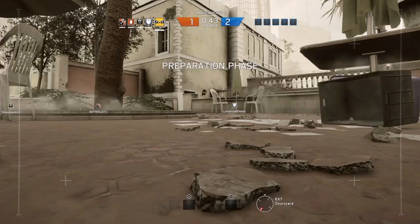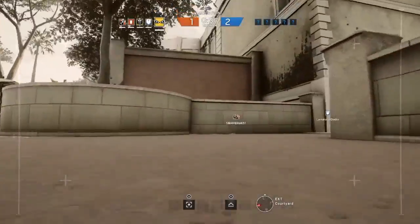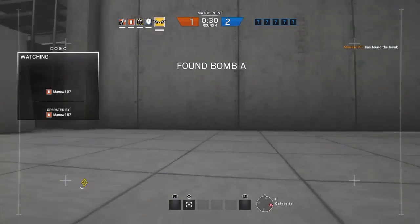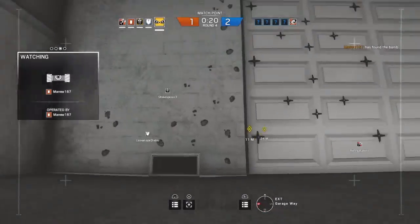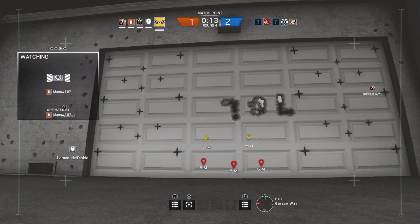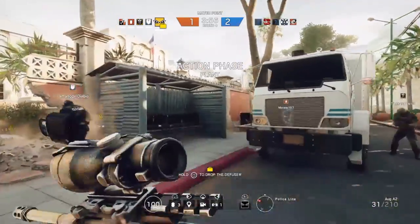We need to locate a bomb. Your drone has found a bomb. Your drone has located a bomb. The diffuser is now secured. You've located a bomb. Make your way to its location and defuse it.